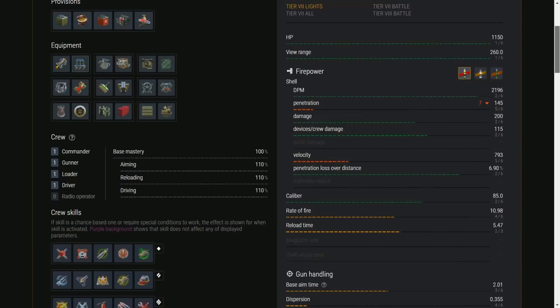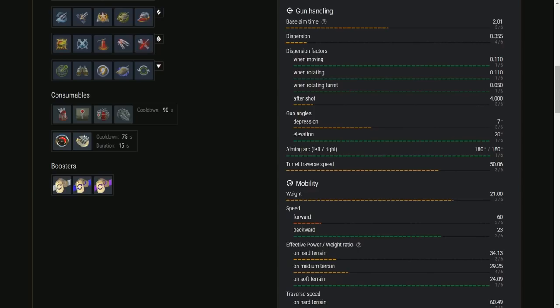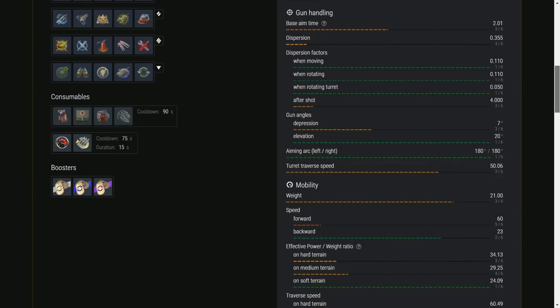Rate of fire is fairly good — a bit on the low side — but you don't rely on DPM. You are the mobility, the flanker, the spotter, the scout — you are the light tank, which you have to take into account. Your gun platform is not brilliant but upon turret rotation, look at this — it's bloody brilliant. It hasn't got the best aim time or great dispersion, but it's really stable. Gun depression is 7 degrees, which is good for a Chinese or Russian tank; most of them get 5, you get 7.